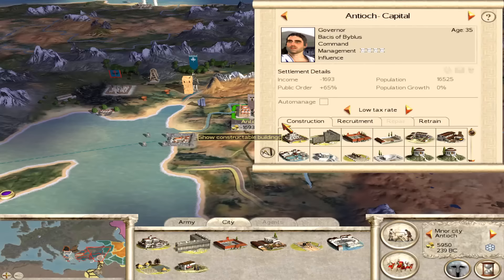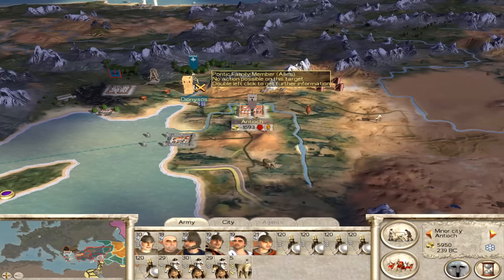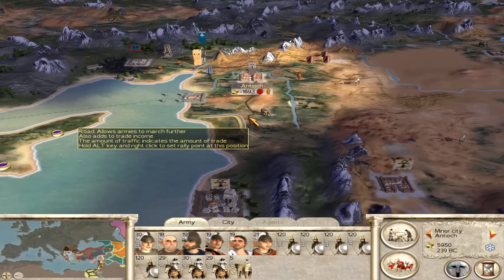We can't even maintain public order in our capital. This is the big downside to having being a vassal - if you have more than 10,000 gold, every coin over 10,000 you give to your protector. That's it. So all you have to do is make sure you don't end the turn with more than 10,000 gold and that doesn't mean anything.